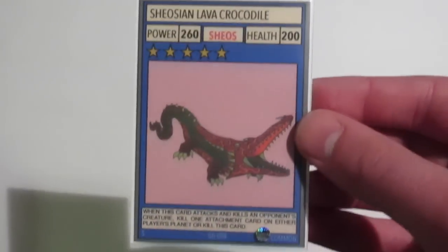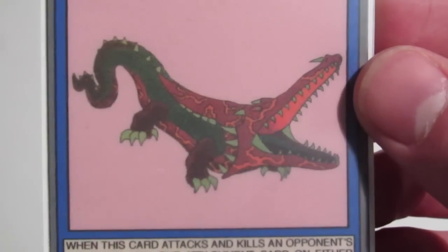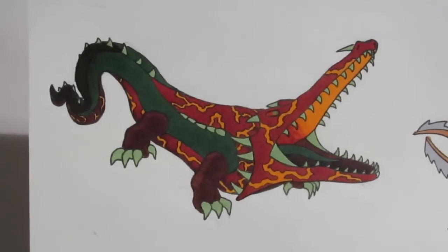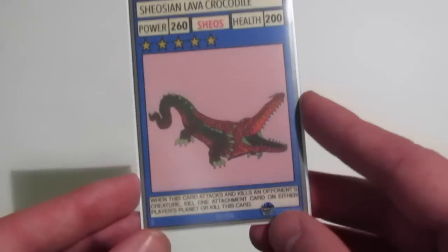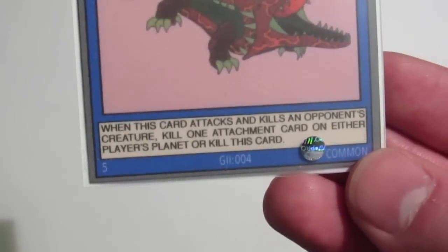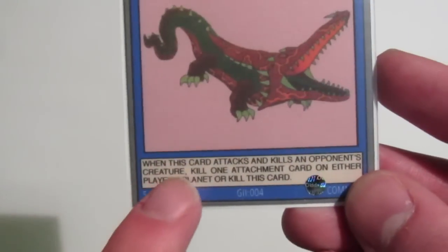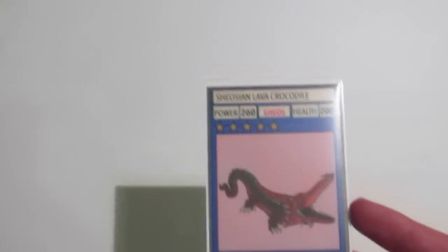Now, the first one we have is a five-star creature. He's common, and he's obviously from the planet Shios. He's got 260 power and 200 health, and here's his artwork. The printer I'm using at university isn't very good, so the artwork hasn't come out as well as I'd have liked, so here is his original artwork — it looks a lot better. His ability reads: When this card attacks and kills an opponent's creature, kill one attachment card on either player's creature, or kill this card. This is sort of the basic formula for all the Shiosian Lava Beasts — they have an ability that activates when it attacks and kills an opponent's creature, and then it'll either do something, or the Shiosian Lava Beast will kill itself.